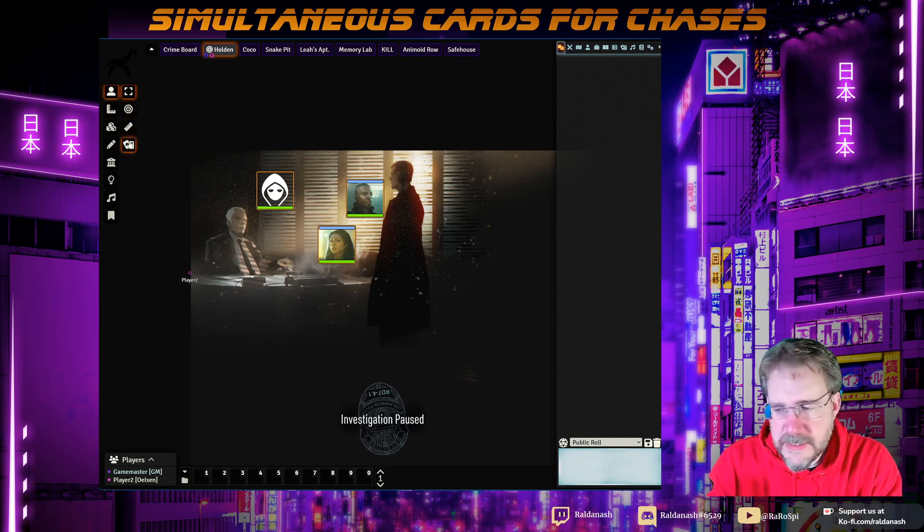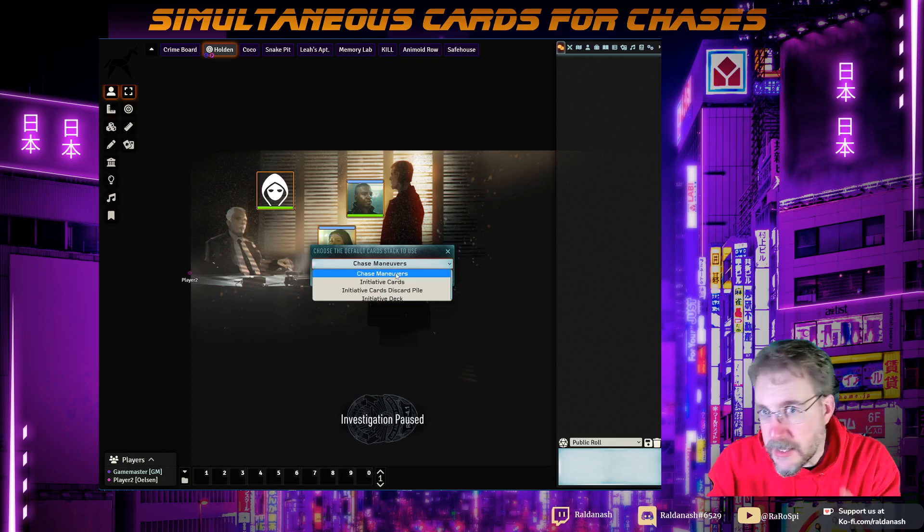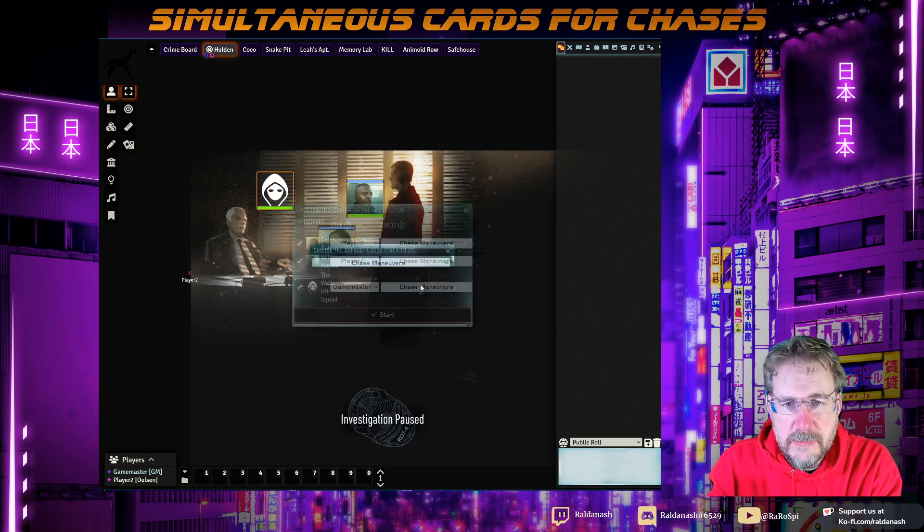Then on the left-hand side, after you enable this module, you get the simultaneous cards module. You click on it, and you can then pick which deck people should be choosing from. So I made one called chase maneuvers. If you want to know how I made it, leave me a comment and I'll show you in another video. Click OK.